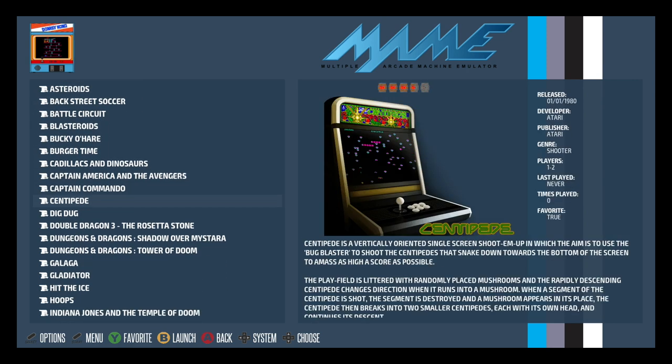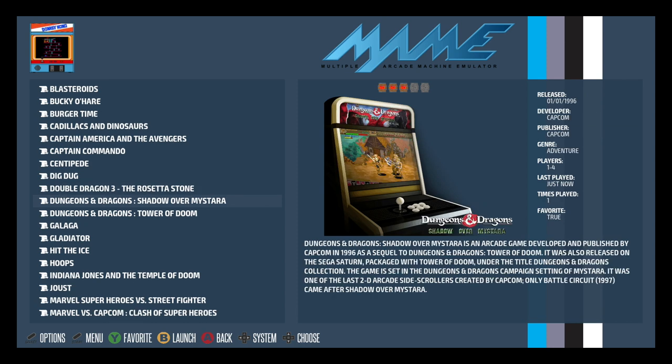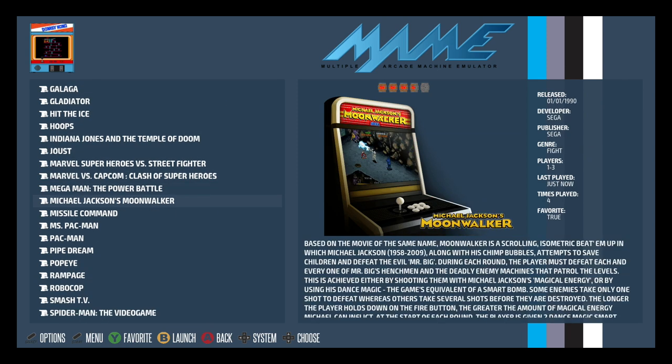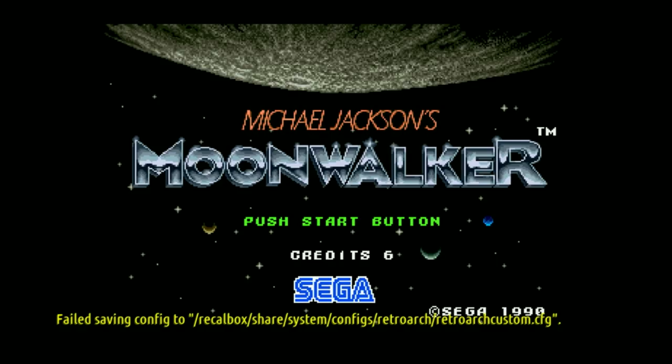There are some crazy ones in here. I like Double Dragon and Dungeons and Dragons. There's Indiana Jones and the Temple of Doom - I used to play that back in the day. This one's fun - Moonwalker. Actually, let's play that. We're going to go to Michael Jackson's Moonwalker and hit B to launch it.